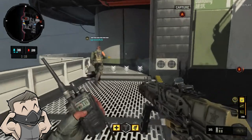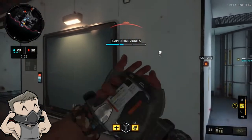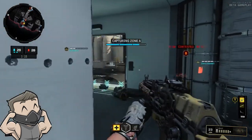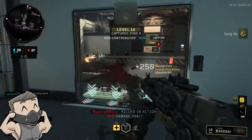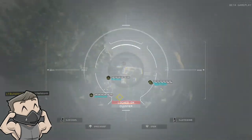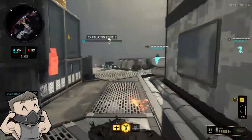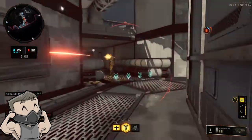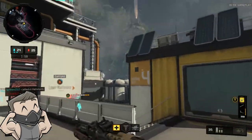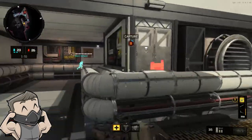Next is the Hellstorm Missile, and I have to say this is one of the most fun killstreaks in the game. It's very powerful and relatively easy to achieve, which helps you chain into higher killstreaks like the strike team, attack chopper, strafe run, and gunship. The Hellstorm splits into different sub-missiles depending on how many players it locks onto as you guide it down. They buffed its target-tracking capability from week one to week two, which was a great improvement.